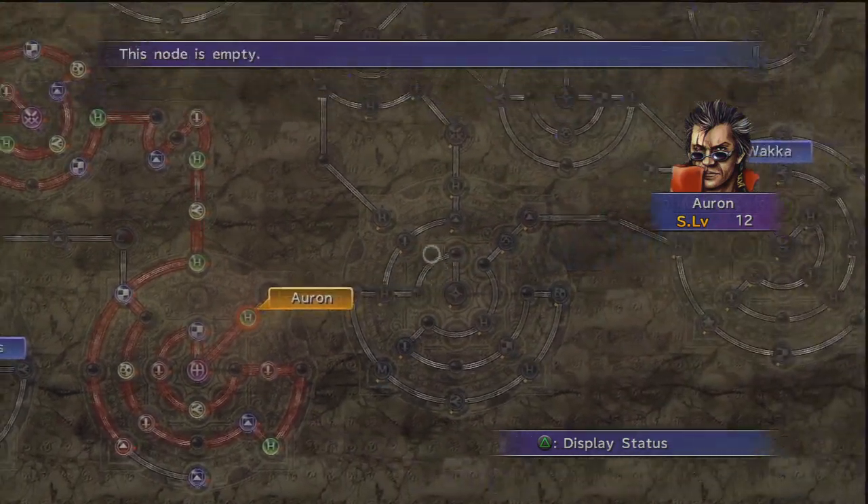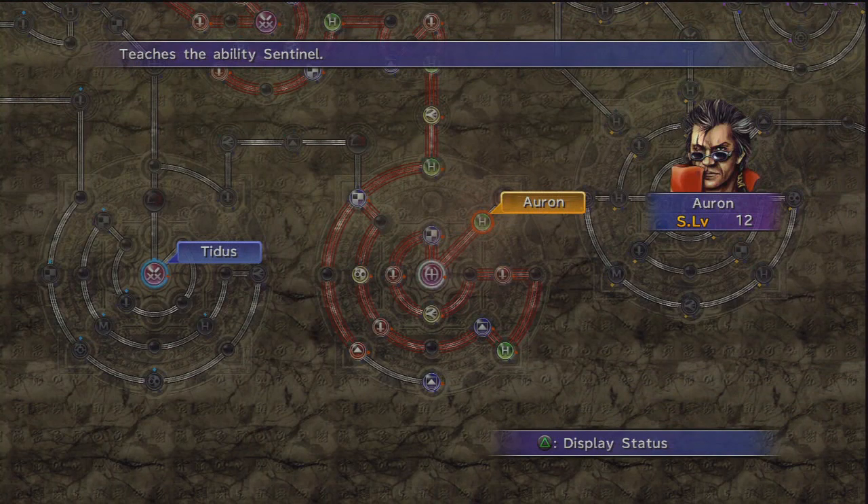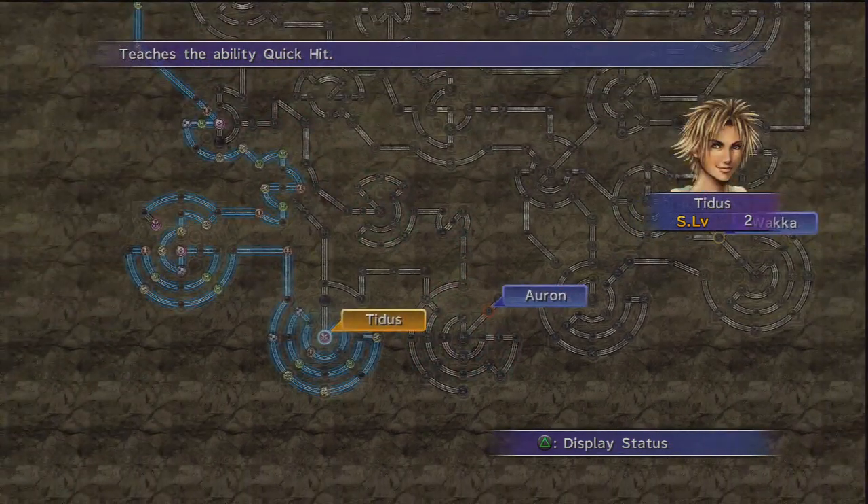Auron is blocked by a level 3 lock that would eventually lead him near the end of Wakka's path. Sentinel is the better version of Guard - he just defends someone he likes, but he's defending as if you press triangle at the same time.